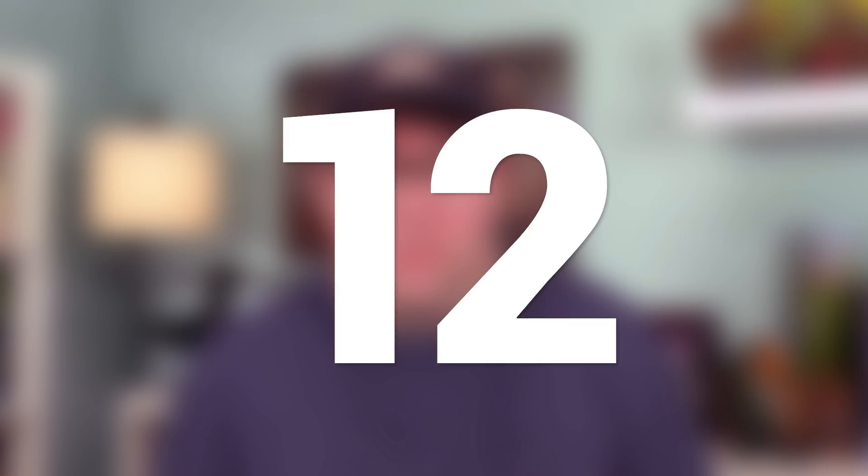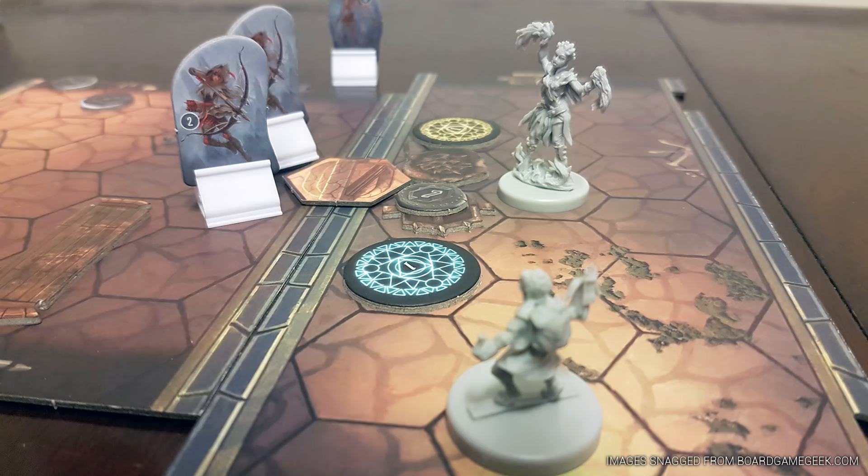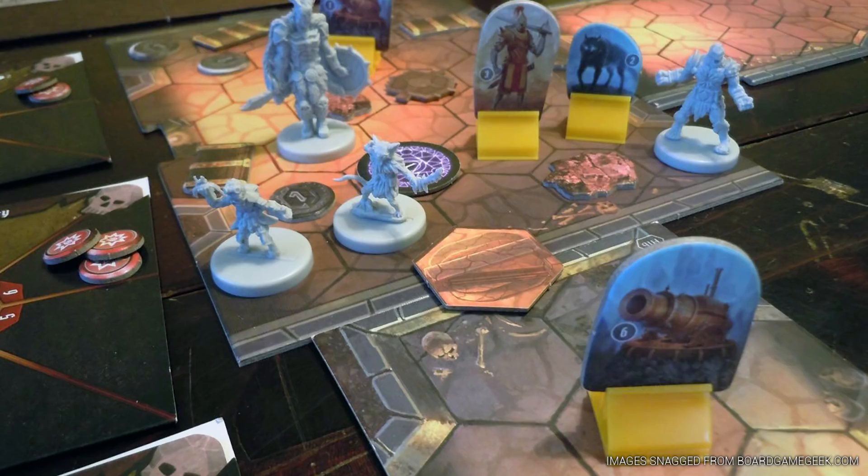Coming in at number 12 is Gloomhaven. I'd be remiss without adding this giant box on my list — and this is a giant box that contains a lot of awesome. This is a dungeon crawl, although you can do a campaign setting. There's a world map so you can choose where you want to go next — it's a choose-your-own-adventure kind of deal. The dungeon crawling part is cool because you get unique characters. When you start the game, you pull out these packs, and those are the different characters.